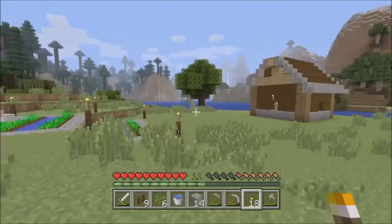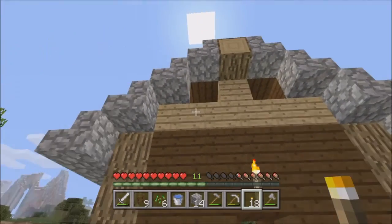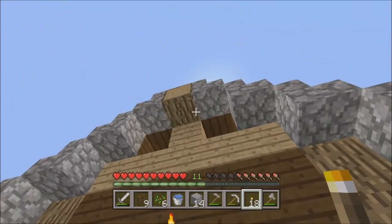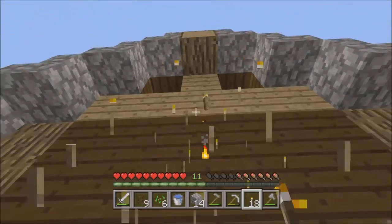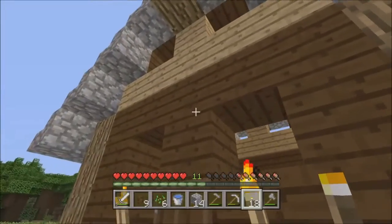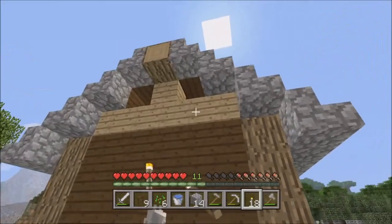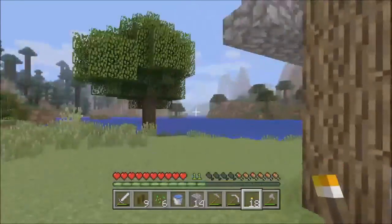Comment down below — what do you guys think about the black walls and the white roof? Should I turn it all white, or change the walls to regular oak and then change the roof to dark oak? I kind of like it but I'm not a hundred percent on it. I was gonna put glass panes up there, but I might just end up filling it in — I'm not sure whether to use glass panes or full glass blocks. If you guys have suggestions, let me know down below. Your feedback is always appreciated!